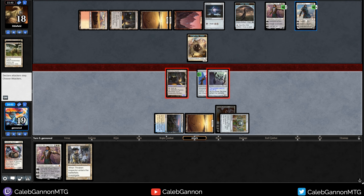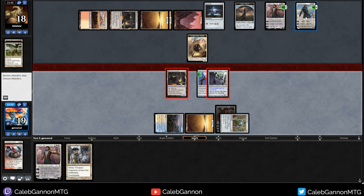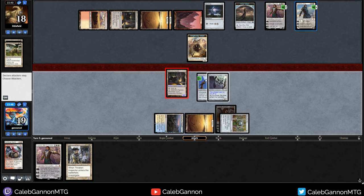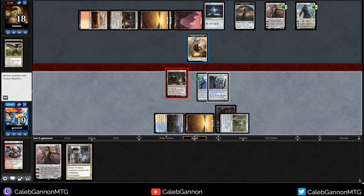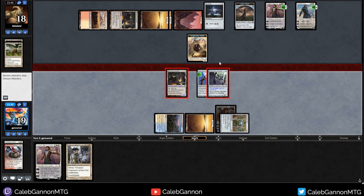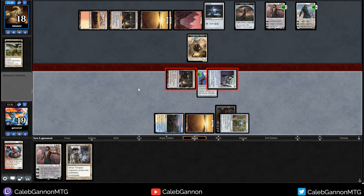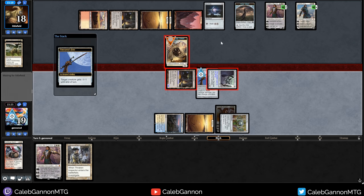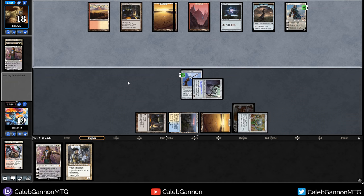If I attack Phyrexian Revoker at this Gideon, Mishra's Factory at this Gideon, they can block the Knight Ally token on the factory. They keep that Gideon and I lose the factory. So I think with both attacking this Gideon, if they block here I shrink this, if they block here I pump this. Either way I get to keep my land with this attack. That block makes sense - so this gets smaller. We get more Jitte counters. Pass turn. If Gideon downticks, he dies. Unless they have Mishra's Factory, but I can kill that.